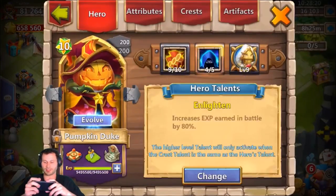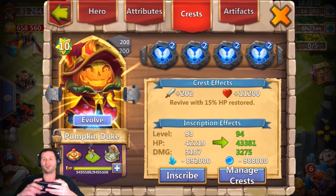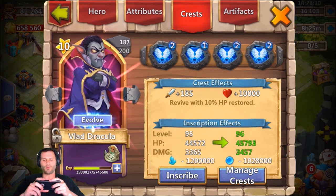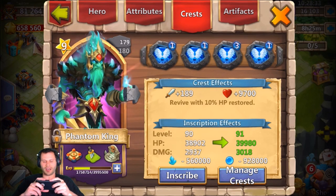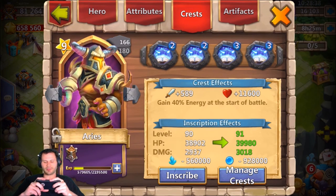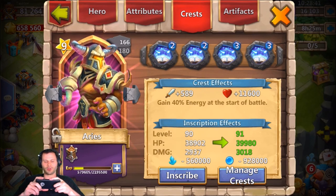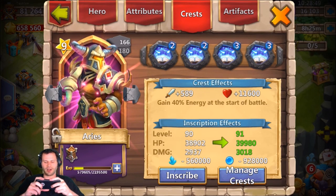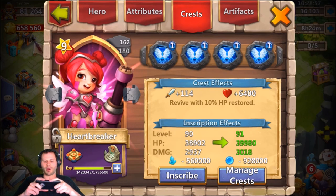Before I start Lost Battlefield, let me show you guys my crests — they're pretty impressive for free-to-play. I put Revive on pretty much all my heroes. I got level-two Revive on my PD inscribed to 93, Revive on Vlad inscribed to 95, Revive on Phantom King inscribed to 90, Revive on Revenant inscribed to 85. I went with level-two Revitalize on my Aries because at this low level the faster Aries procs, it's pretty much a guaranteed win — not many people have five-of-five Revitalize on their Aries at this level.